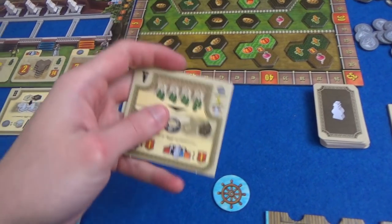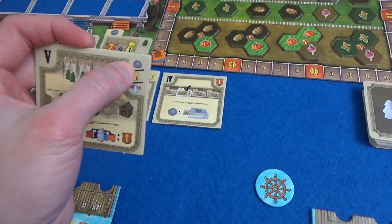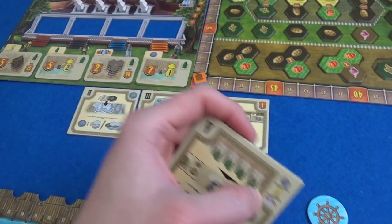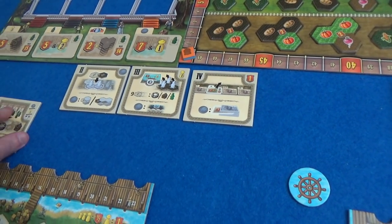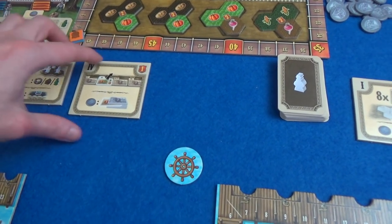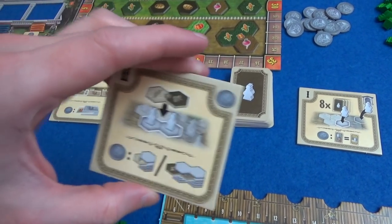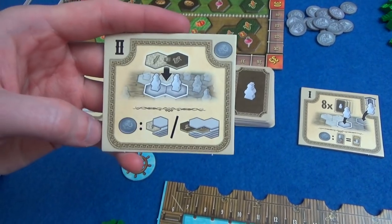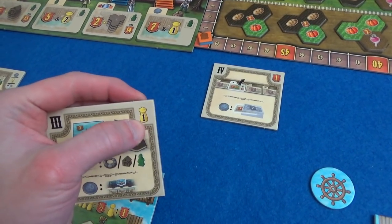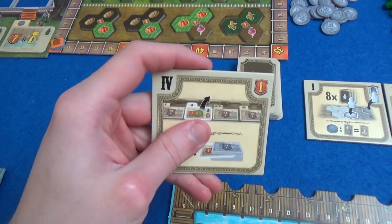Marty is going to go for this one — the last phase of the round — which gives him options: he can take coins, move his surveyor, or get people out onto the main board. I am going to take the one for round two because it gets me a coin. Coins are points at the end of the game and can be used to enhance your actions. Marty takes round three so he can move his surveyor, possibly twice. That means I am taking the round four tile.